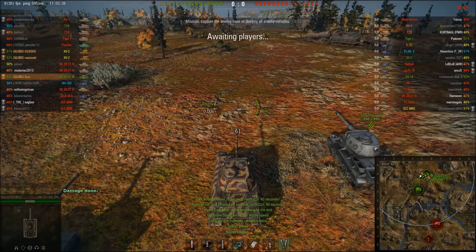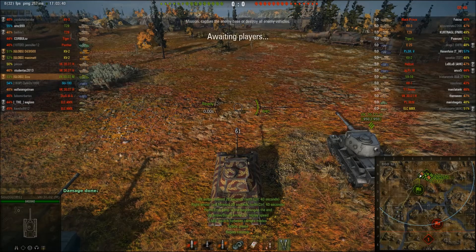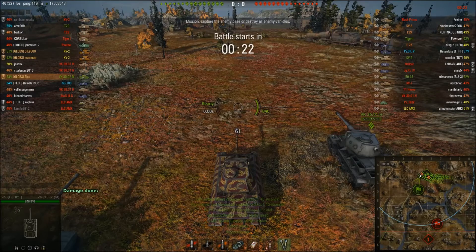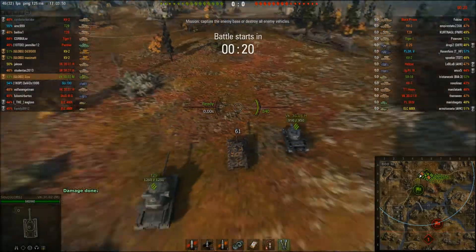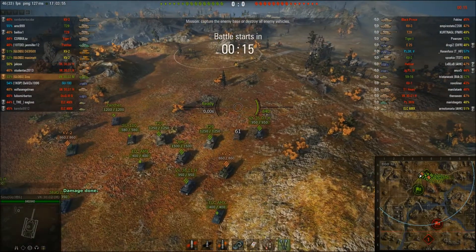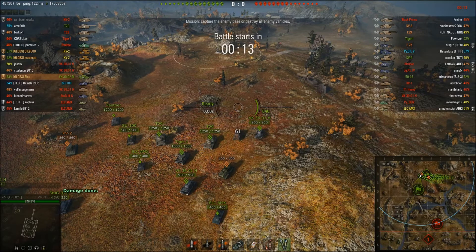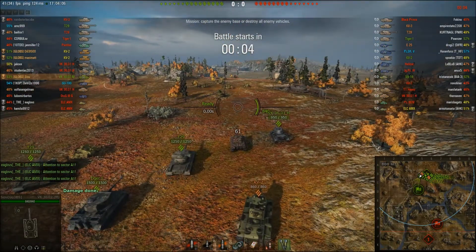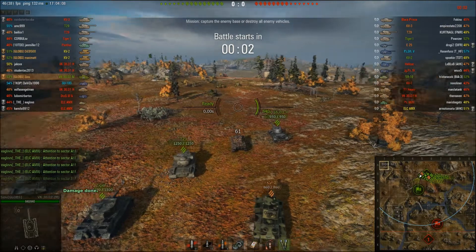Greetings all and welcome back to Globbit's gaming channel, got some more World of Tanks for you here. This time I've got Sue, who's one of mine, and he's driving the VK3002M, or what it's been christened in the tank's world: the real Panther. The tier 7 Panther isn't really truly a Panther — this tank really looks and feels a lot more like the Panther really should. It's a tier 6 German medium tank, and the other two guys he's platooned with have decided to go out in their dirt wagons in the KV-2s — we've got Dai and Max.